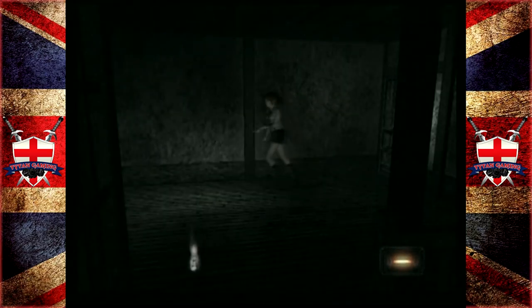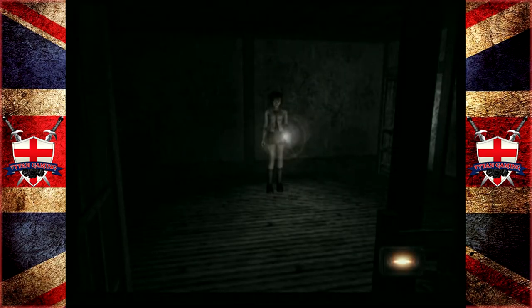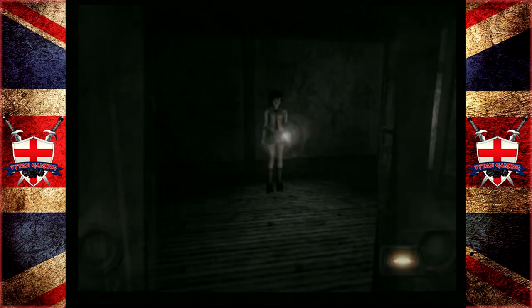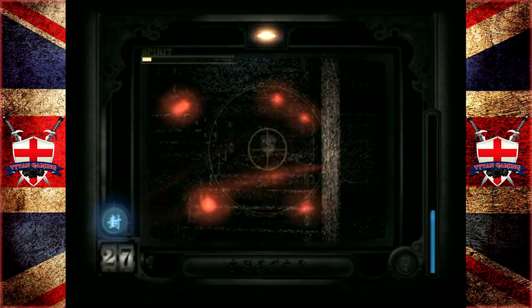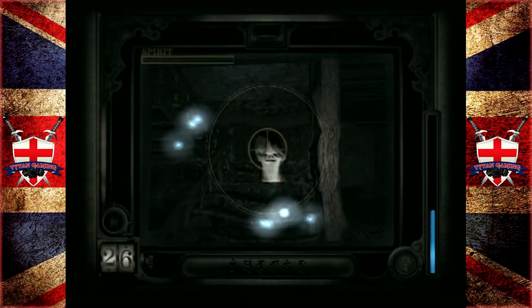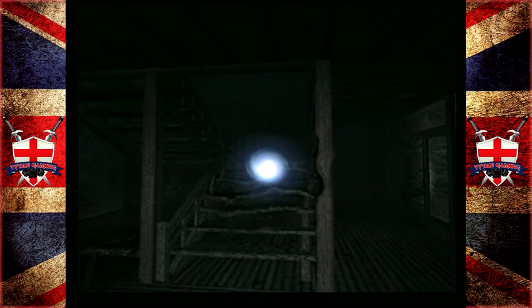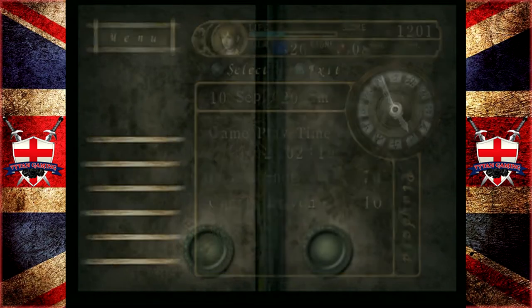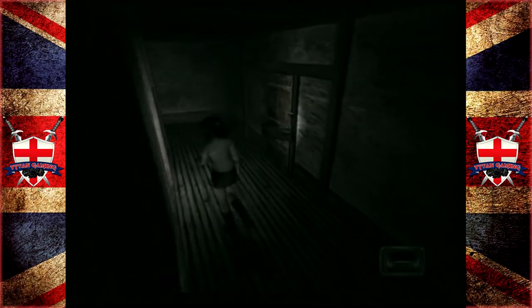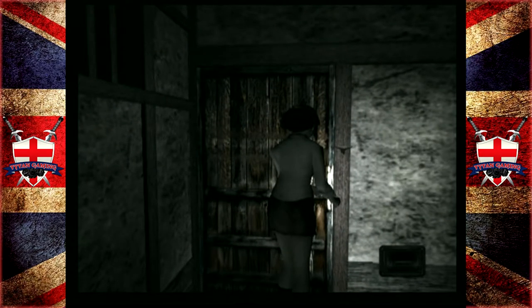Female head going up the stairs apparently. Hello. You want a kiss? Get out of here. That was random - not very strong. We've got a thousand odd XP for that, so I'll take it. Definitely not taking the damage that we did in my original playthrough, which I'm very happy about. I wonder if we're going to find any more ghosts in here.